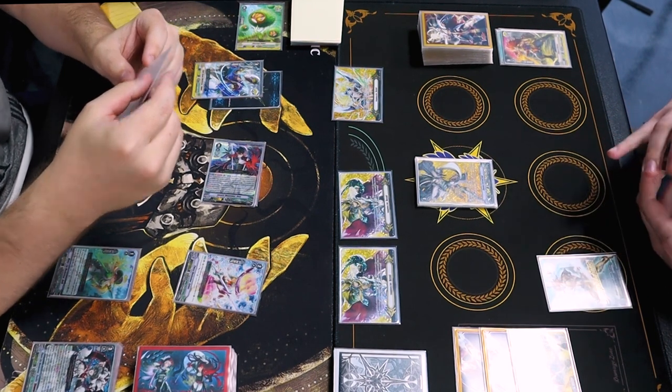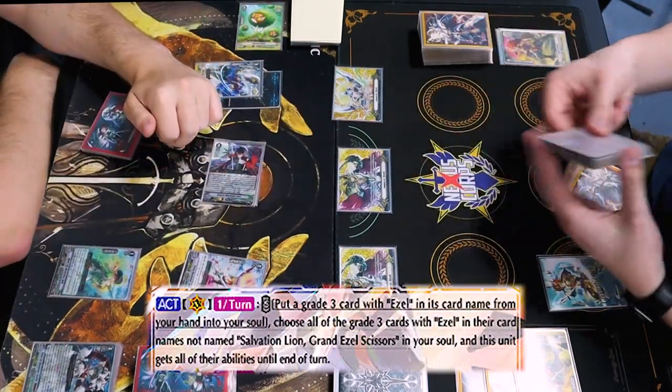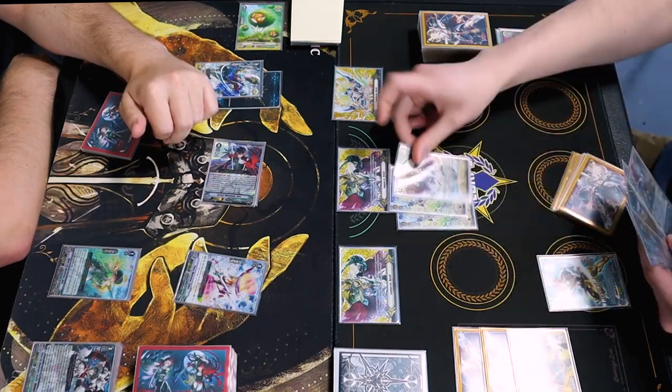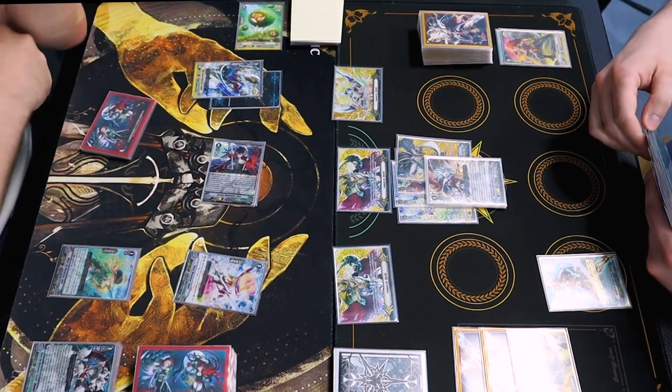It's a little awkward. I'm not going to lie. That is interesting. I'm going to use the first skill. I'm going to put a grade 3 as one of the souls, so I get to copy all the grade 3's abilities. So I have one, two, three, four. All of them might now have copied their abilities to my vanguard circle. I gotcha. That's a lot of abilities.